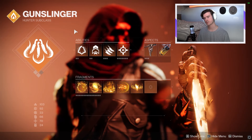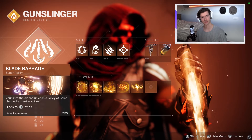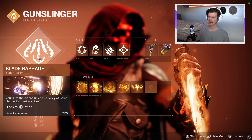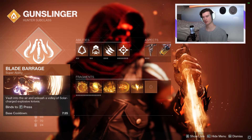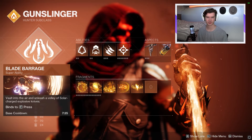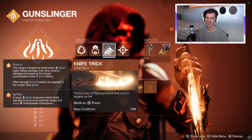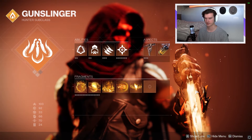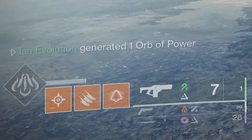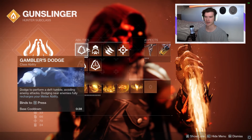Starting off with the subclass, for the super I'm going to go Blade Barrage. This is optional, and we have a couple of options for the exotic. I just thought for the mid-game type deal, Shards of Galanor — you can't really go wrong with it. For the class ability, it will be Gambler's Dodge, mainly just to get my melee back. With Shards of Galanor, you're able to get massive amounts of super in a short time, but mainly if you miss your melee, you need it back. So there you go — Dodge. Triple jump, just because I'm a Hunter.